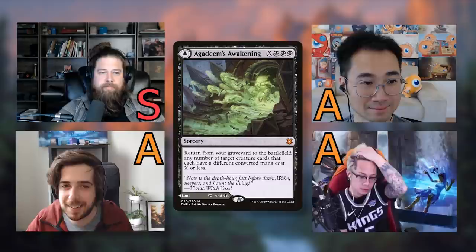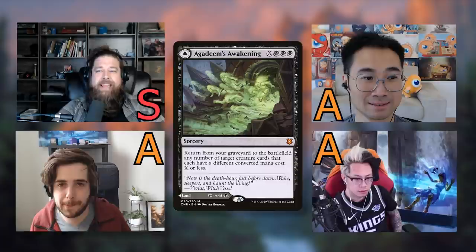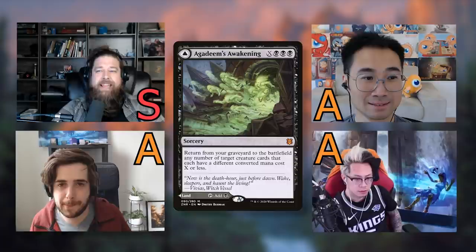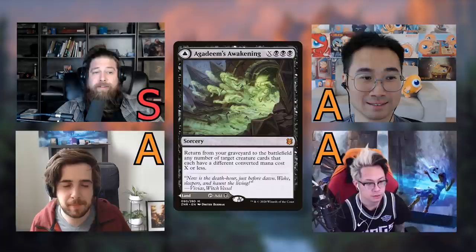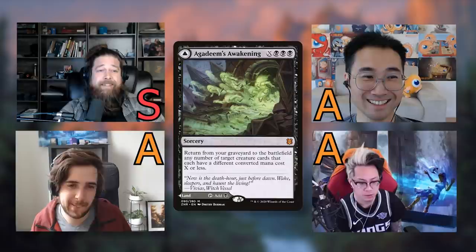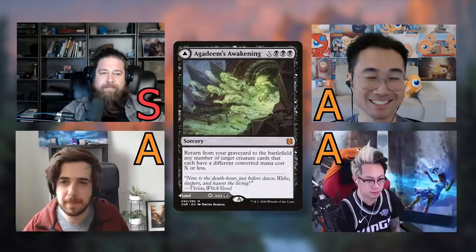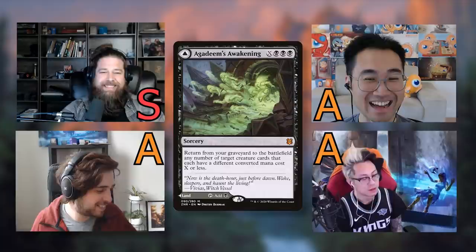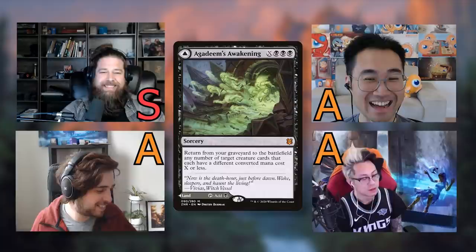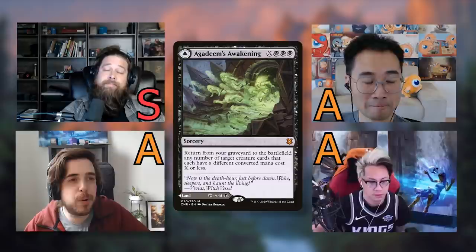Seth ranked it a little higher. For him, the untapped mythics are basically free rolls — unless a deck has zero creatures, he's putting Agadeem's Awakening in. Three life is nothing when he's paid 20 life to wheel. The counterpoint is this card doesn't power Cabal Coffers, which is a big downside in black, and none of us have ever actually seen it successfully cast on Commander Clash despite it being in many decks.